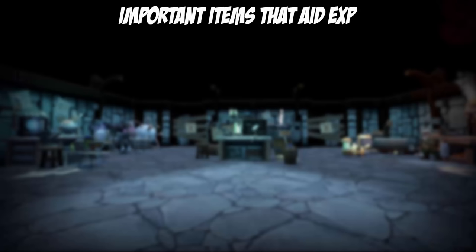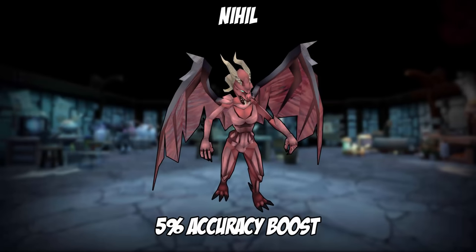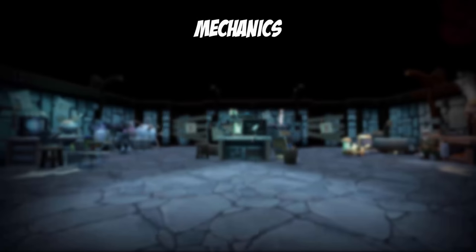Let's cover some important items that aid in higher experience rates. Familiars such as the Nihil may aid in increased experience. Nihils give an accuracy boost of five percent, but for all intents and purposes I have neglected that in the guide. Let's move into the mechanics to better understand this guide.